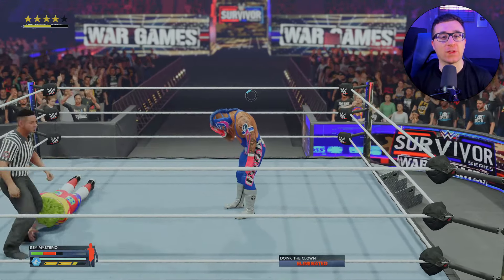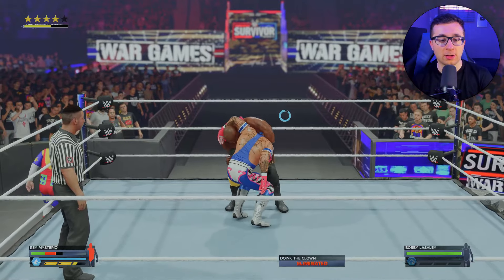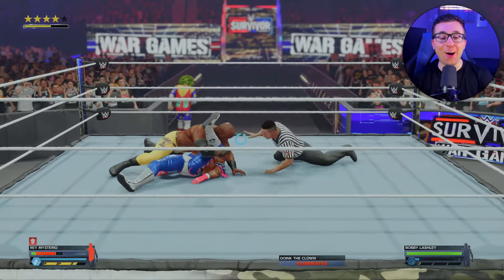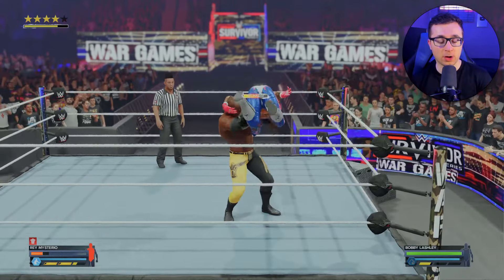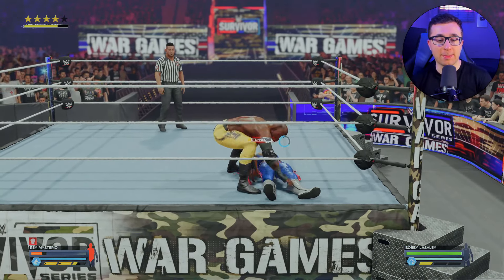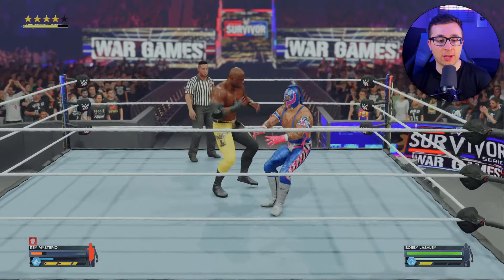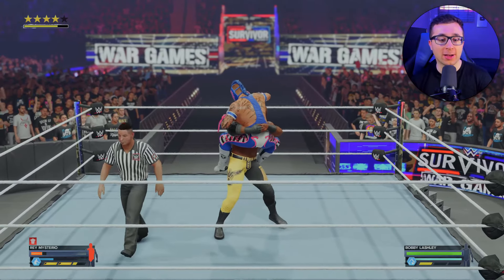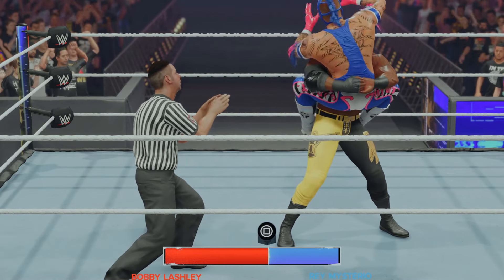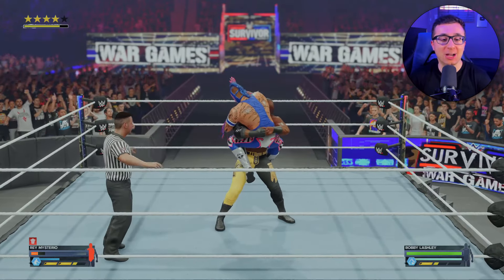We got two finishers and a signature for Lashley. As soon as he gets in this ring it's 619 time. No — Lashley's going for a pin already! We kicked out — we are in big trouble. He's going to bring me to the middle of the ring and pin me. I got to use instant recovery. It's a bear hug — do not tap, Rey! Come on! We actually got out of it — I can't believe it.